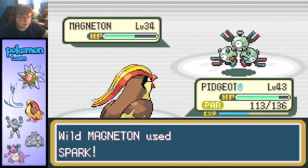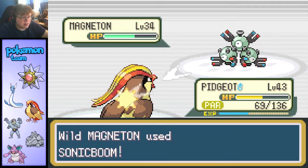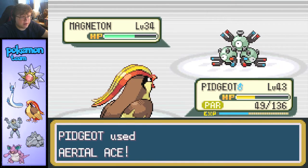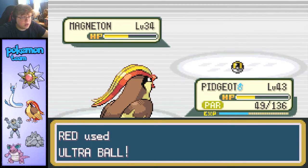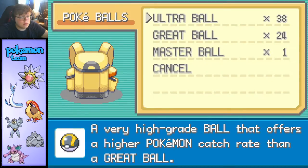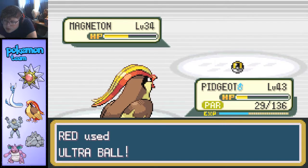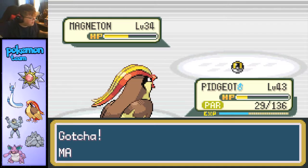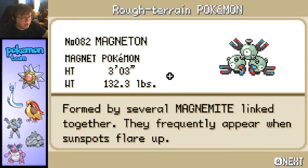Spark — that's gonna hurt a lot. Oh bad time to do that, my guy. All right, there we go — that should get into the yellow. That's all I really needed. All right, Ultra Ball — just do me a favor and stay in it. Sonic boom — all right, probably take a few more balls because it's a Magneton. Right here, let's go! Magneton was caught. Formed by several Magnemite linked together, they frequently appear when sunspots flare up.